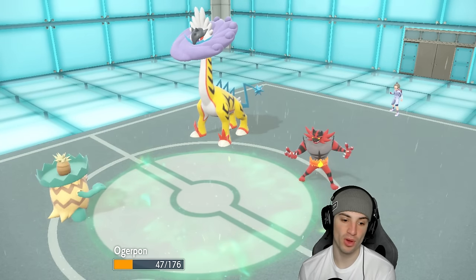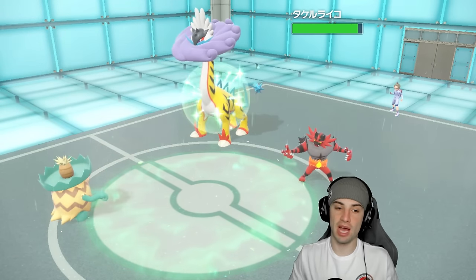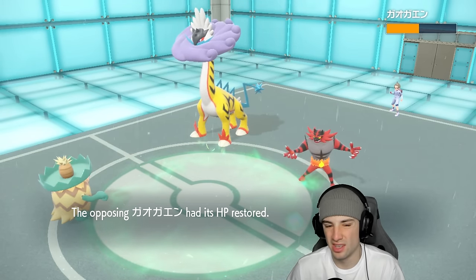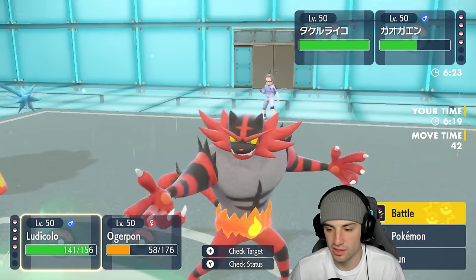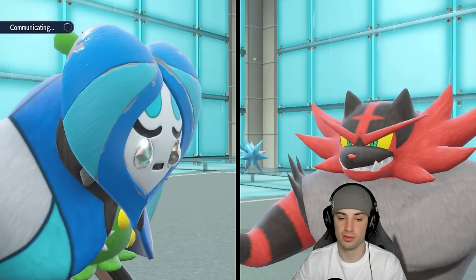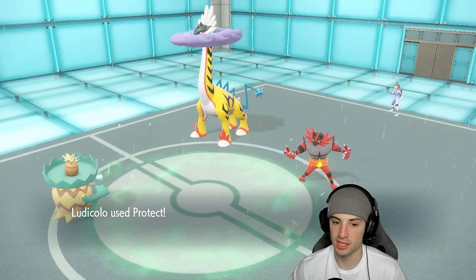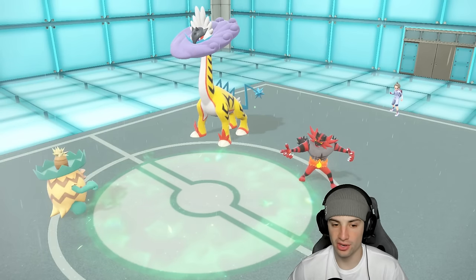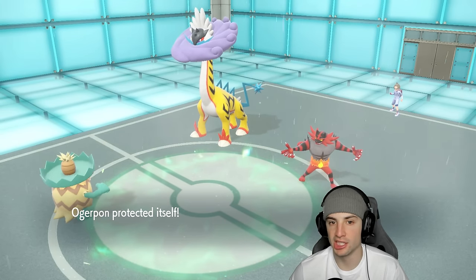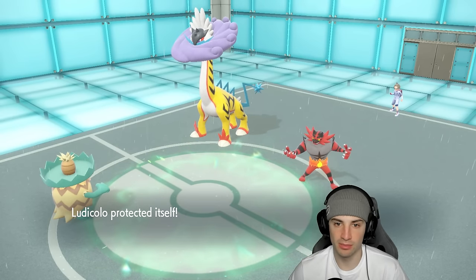Three turns left in rain. Double Protect — we're not dealing with Fake Out, Ogre Pon gets Spec Shield and HP back. I think we go for Follow Me because if Raging Bolt wants to use Thunderclap, it just takes out my Ogre Pon, so Follow Me lets it recover HP before taking a hit. There's Fake Out into Ludicolo — but Raging Bolt goes Dragon Pulse again, not Thunderclap. I still play it safe for Follow Me to let Ogre Pon recover.